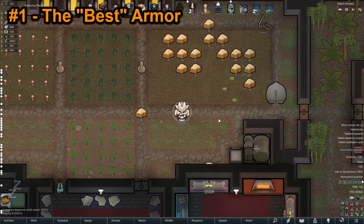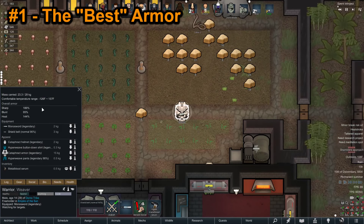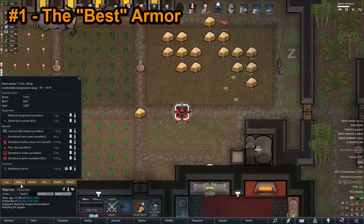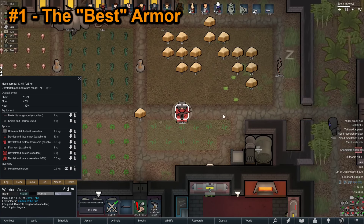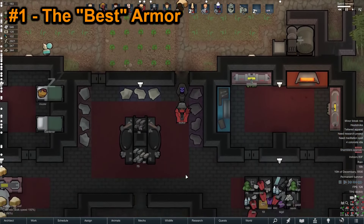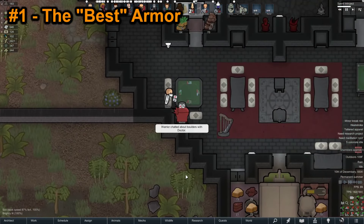The best armor in terms of defense is a full set of cataphract armor with hyperweave clothing. But getting cataphract armor is pretty rare, and hyperweave is even harder to find. So instead, here's the most practical loadout: uranium flak helmet, flak vest, and devil strand facemask, duster, button-down shirt, and pants. This loadout is fairly cheap to make and offers great protection. You can make adjustments, such as using royalty capes or flak pants instead. But generally speaking, this is what you should be using until your colony is drowning in resources. And even then, you will probably see more benefit from crafting bionics before power armor.